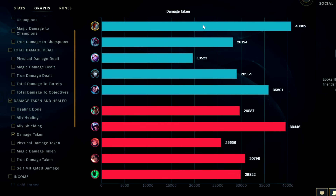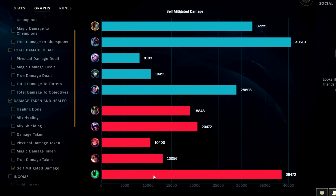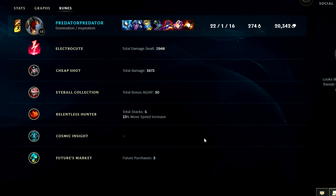I literally took the most damage in the whole game — even counting self-mitigated damage. How is that possible? Even if you count self-mitigated I literally took the most damage in the whole game. Fiddlesticks — not tank Fiddlesticks — I guess it just goes to show you have to stop his Drain otherwise you just won't die. Ruins — high value on all Fiddle builds.